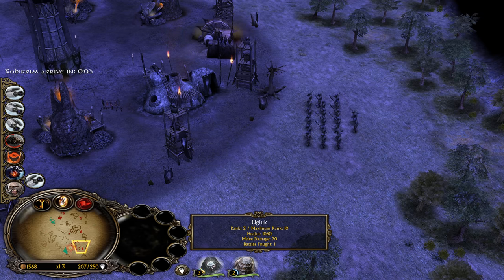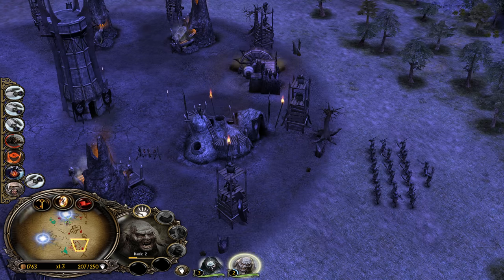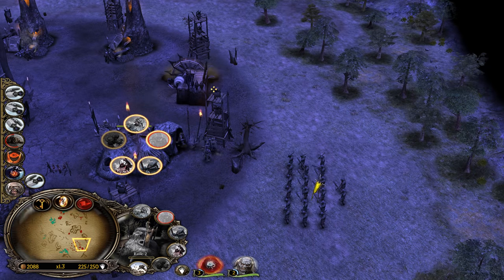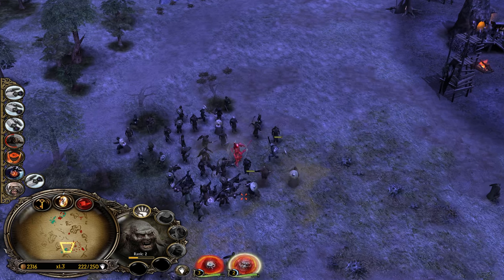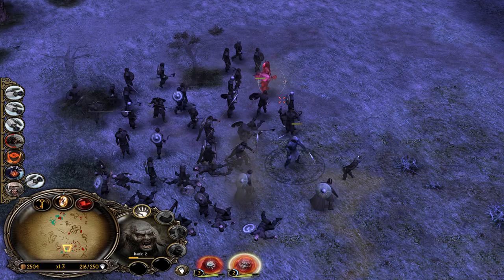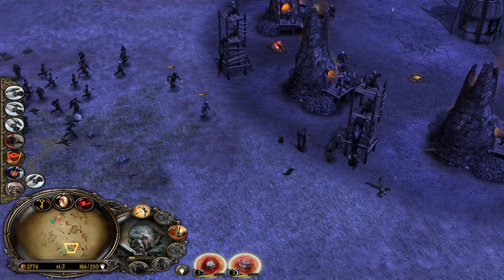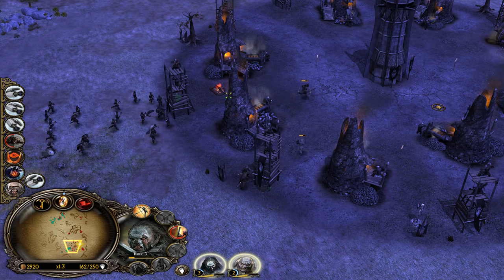Holy moly — 1,000 health, level 2. Ugluk, come on, I was expecting you to be a bit more tanky. And there comes the Rohan army, ladies and gentlemen. You know what that means — we need Pykemen. As easy as that. That's a big Rohan army, not gonna lie. Lurtz, you can do your stuff from a safe distance a little bit maybe.